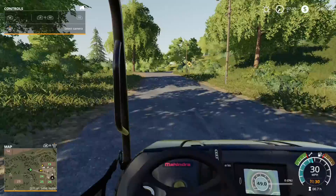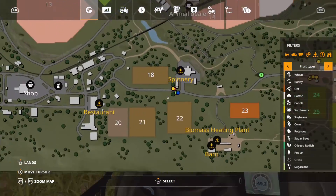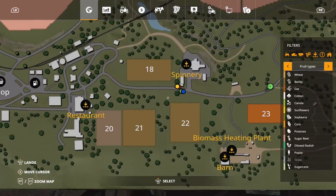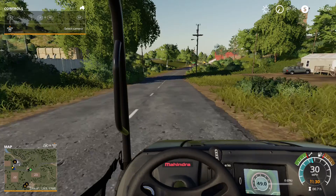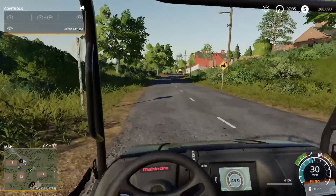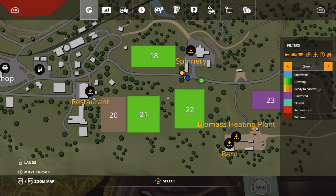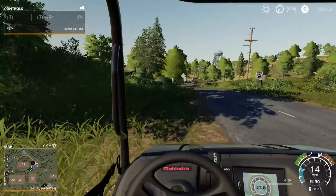I plan to actually do field flipping with this current field over here — these three fields right here are all the same type, they're barley. I would like to buy each one at a time and collect the harvest off of them. As you can see, they are all at the same growing stage, so they'll obviously all be done at the same time. I'll be able to do this properly without having to wait.